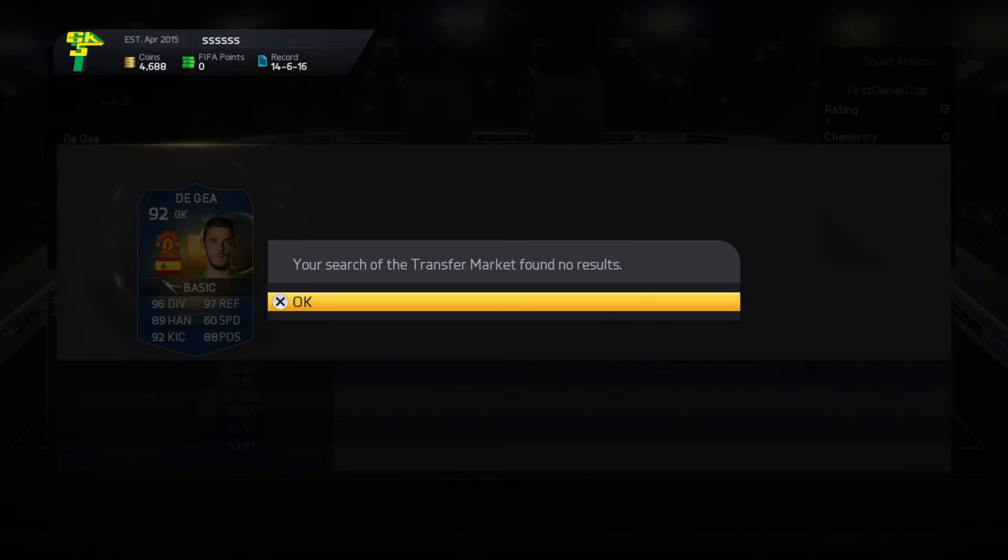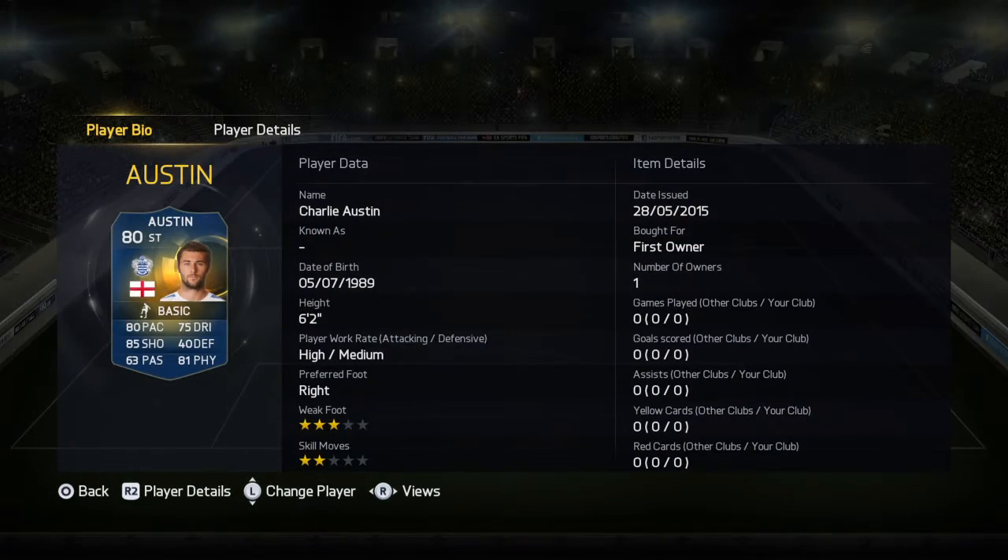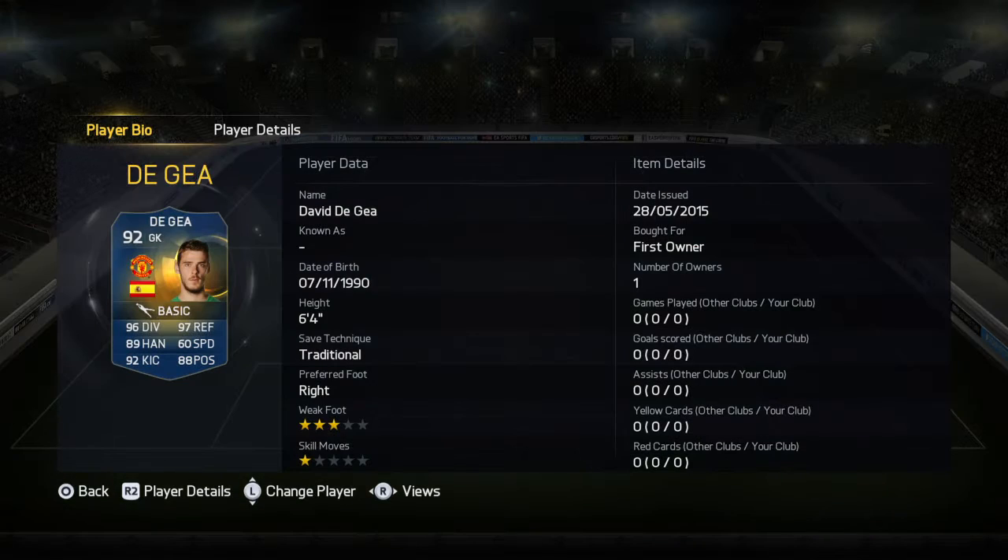His price pack is maybe too low — that's why it's extinct. Going over to his stats, he's got traditional save technique and a freestyle weak foot, which is exactly the same as Charlie Austin's, which is pretty funny. He's got three stats over 90, two over 80, and then one quite low one — which for a keeper is brilliant. I don't think this guy will let many goals in because of his stature.